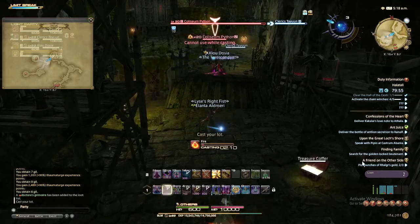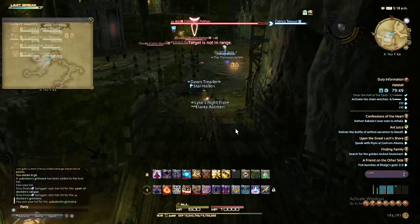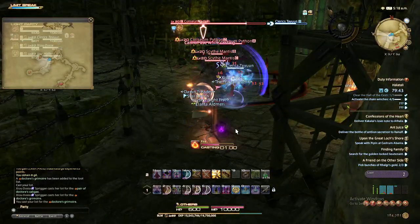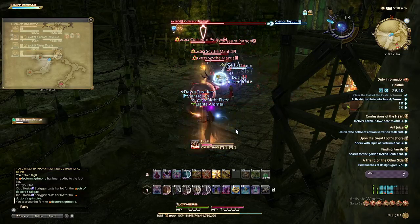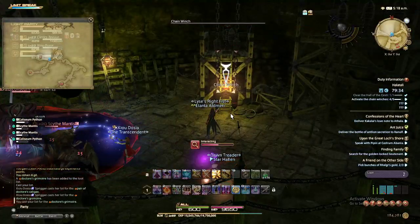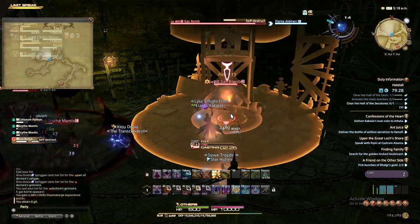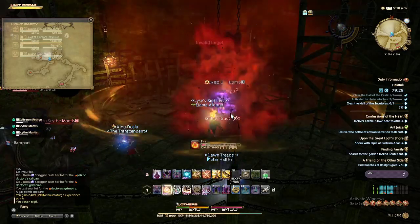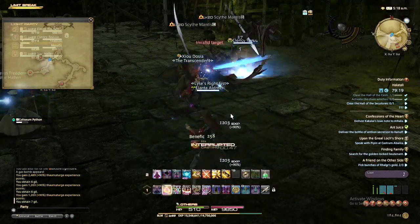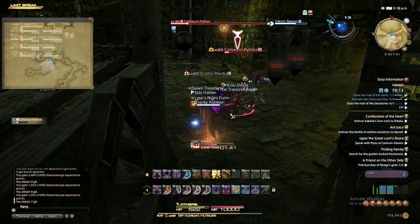And there's the treasure coffer. I'm not leveling that up at the moment — my arcanist is maybe level 10. If that hits you it hurts — I didn't move out of the damage. We're here to show you how much damage stuff can do.